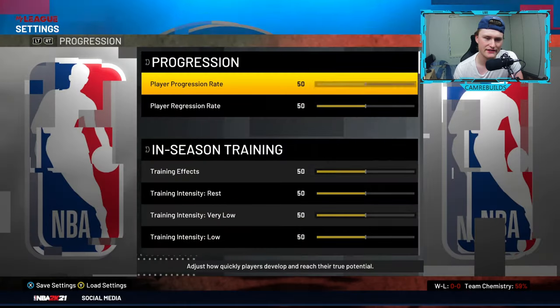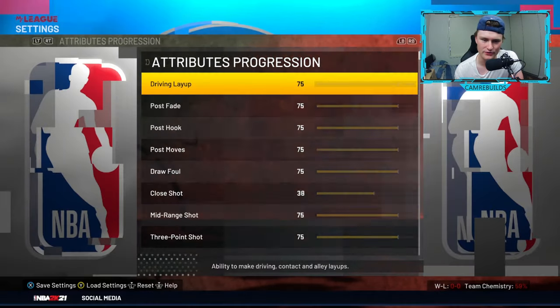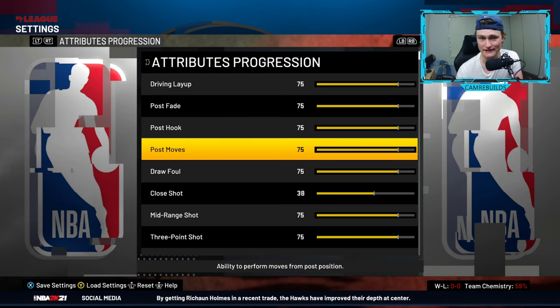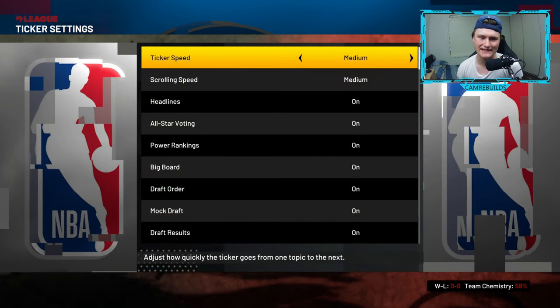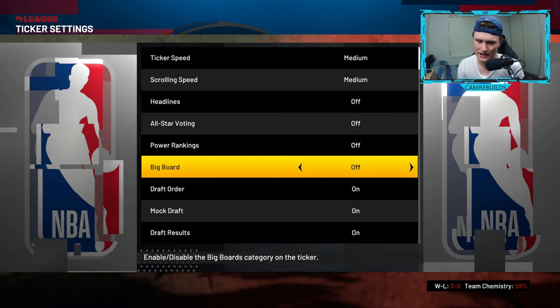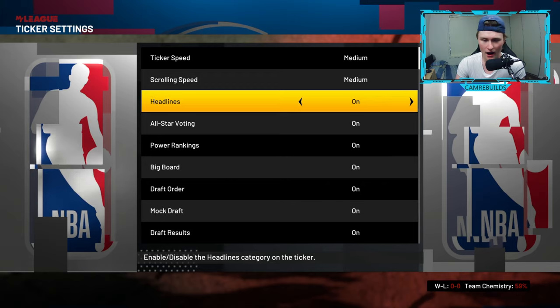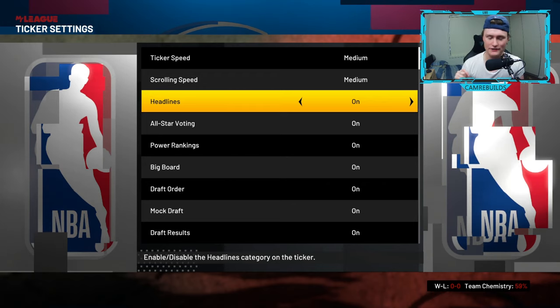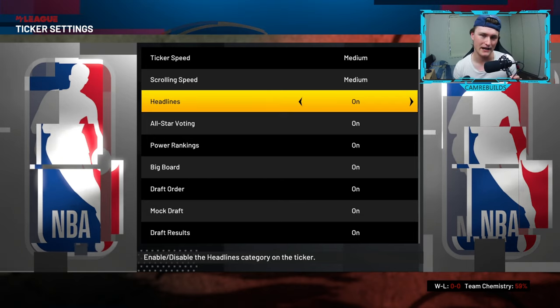If you do want to change tuning sliders like progression and all that, go over here and you can have some fun — read through them to see what's there and change what you'd like. Another tip: if you'd like a slightly quicker game, you can go to ticker settings and turn off headlines, all-star voting, power rankings, and big boards. You can turn everything like that off if you'd like a faster sim.